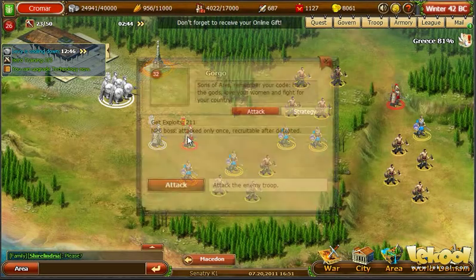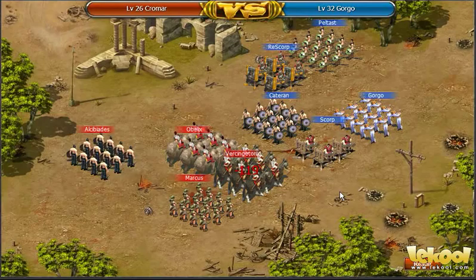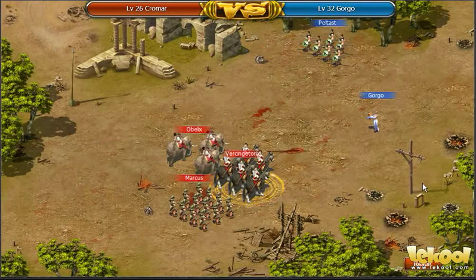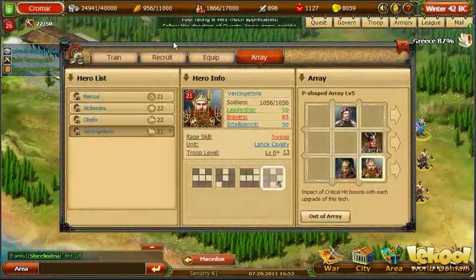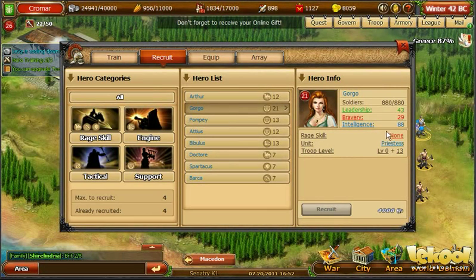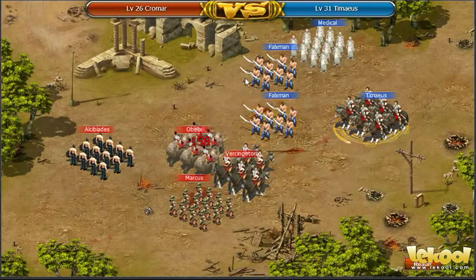Now, I'm going to attack another high-level boss, Gorgo. When I look at the description, I notice that she is recruitable after being defeated. As the battle starts, I realize that the enemy troops are strong and numerous, providing a tough challenge. After some time, I finally whittled down the enemy forces to a few remaining soldiers. My soldiers are able to finish off Gorgo and her remaining troops. After the battle, I check my hero selection and see that she is now available for recruitment. This particular hero is a high-level priestess unit, a support unit that inspires and empowers my other troops.